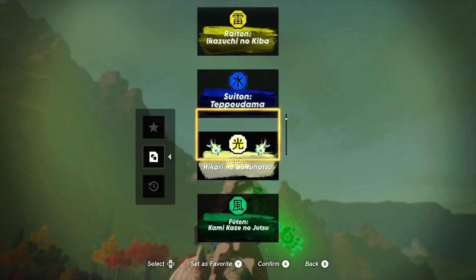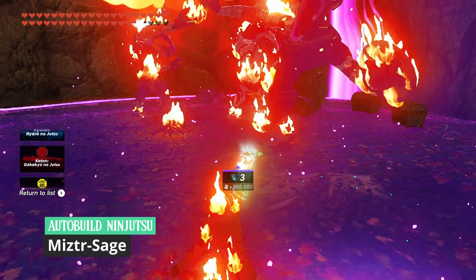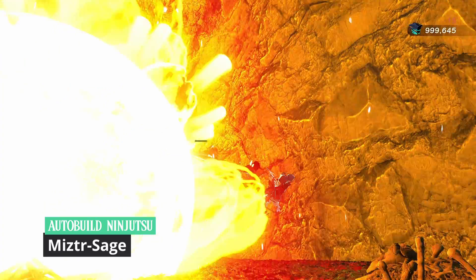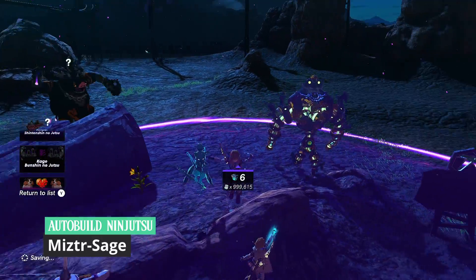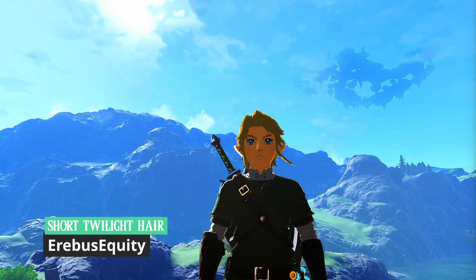There are various other abilities with the auto-build ninjutsu as well. These abilities are: Water, Fire, Ice, Electricity, Dazzle Fruit, Wind, Explosion, a Lizalfo Spawner, Muggle Bud, our Link Cloner, a Doggy Spawner, and Zero Gravity. There's also a mod that gives us very lore-accurate Twilight Princess hair.